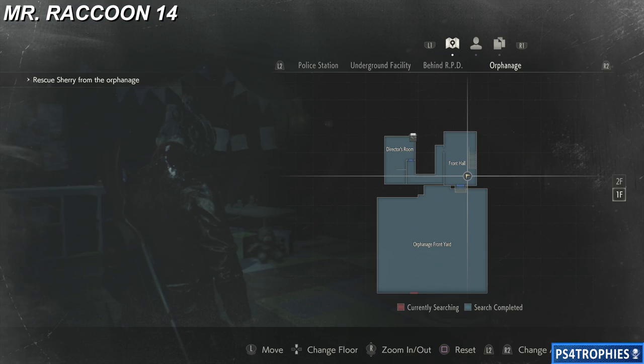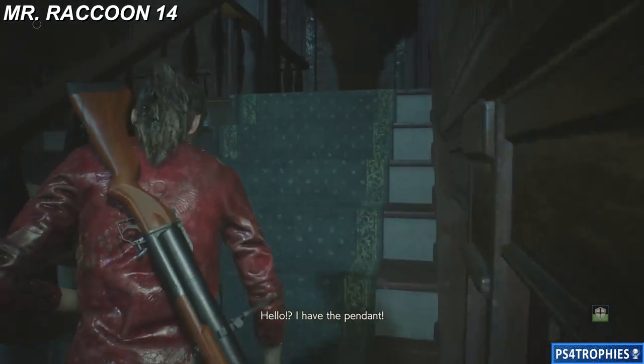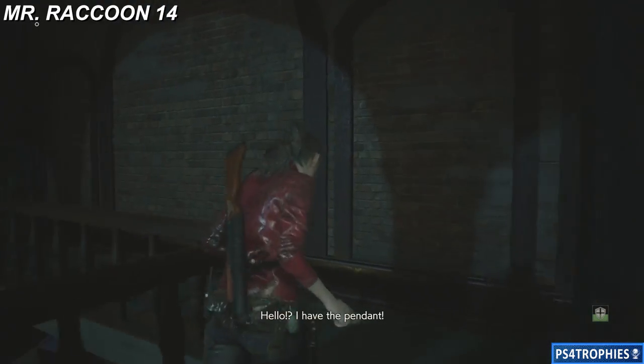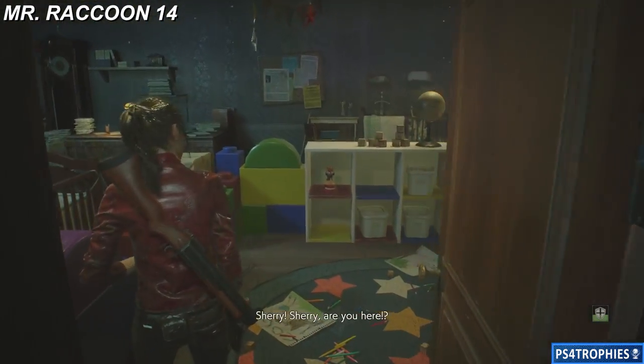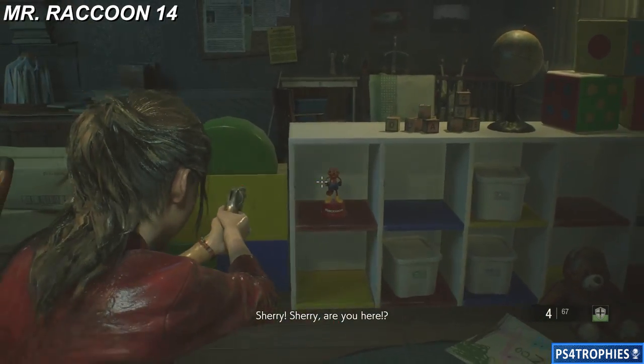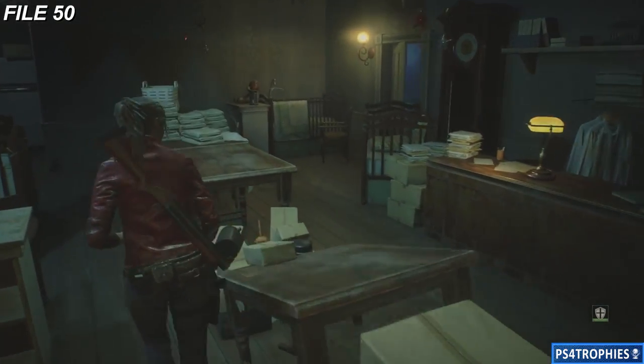Mr. Raccoon number 14 is in the orphanage, but this time as Claire. I'm in the front hall and going up to the second floor. You may have seen this raccoon as Sherry, but Sherry didn't have a means to destroy it. So Claire is going to go up to the second floor and shoot the raccoon. There's also a file — file number 50 — in the bathroom.